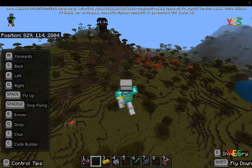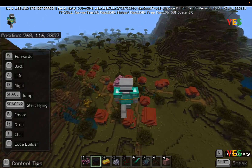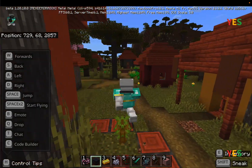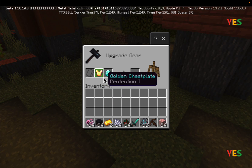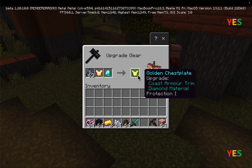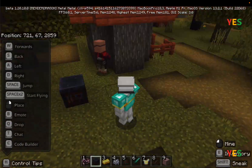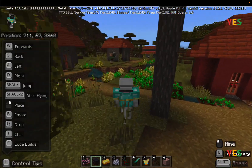The sniffer is one of the new mobs in 1.20. Let me try with gold armor — look, I got the upgrade. The golden chest plate gets decoration added to it. It's not as impressive as diamond but it still works. One diamond and the gold chest plate becomes a decorated diamond chest plate.